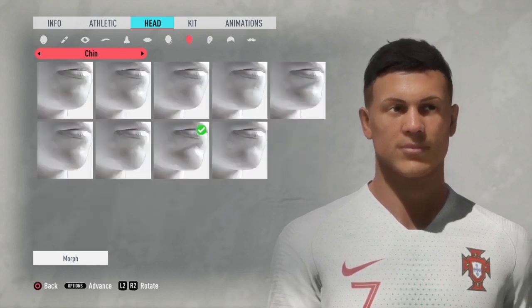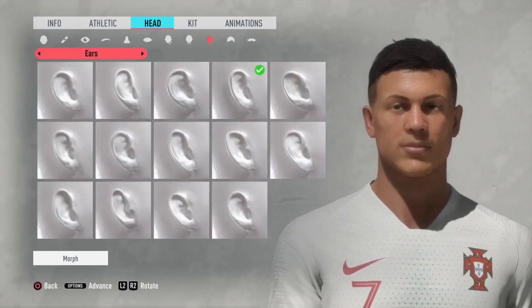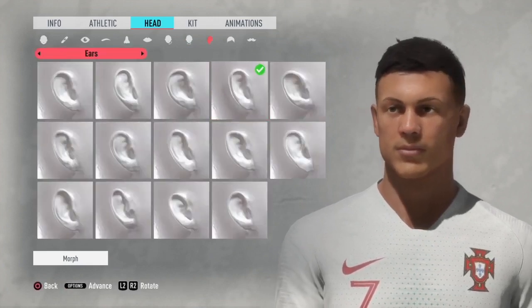The cheeks and jaw and then the chin — you don't have to morph that, you just leave it as it is. Same for the ears, fourth one across.